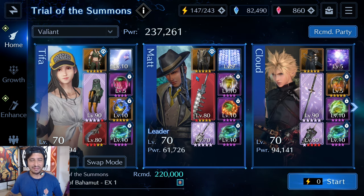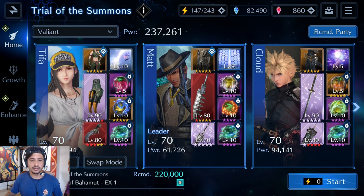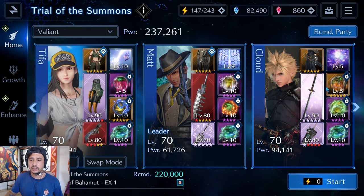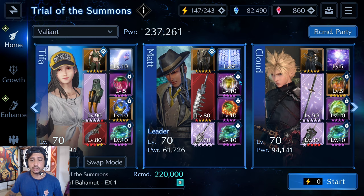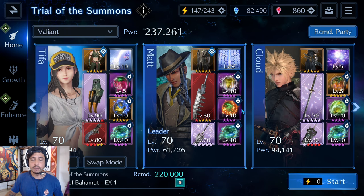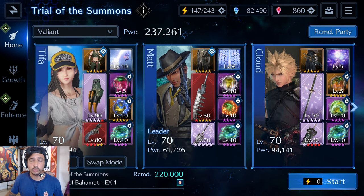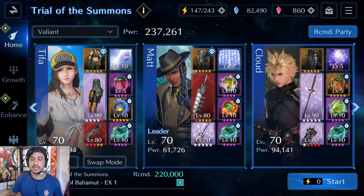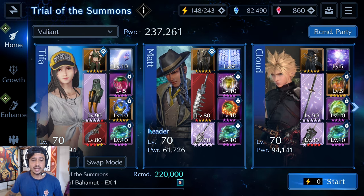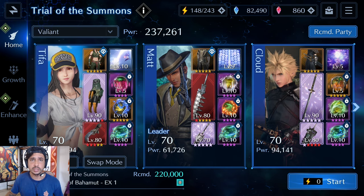Let's go quickly into the builds. In the first materia slot we have a D-Faith on Tifa, a D-Brave on Cloud, and just a regular Sigil Break on Matt for the stat stick. In the middle slot I have stat sticks for all three — Fire on Matt, Aurora Blow on Cloud, and Thundara Blow on Tifa. In the third slot I have three Curas each tailored to the stats they need.